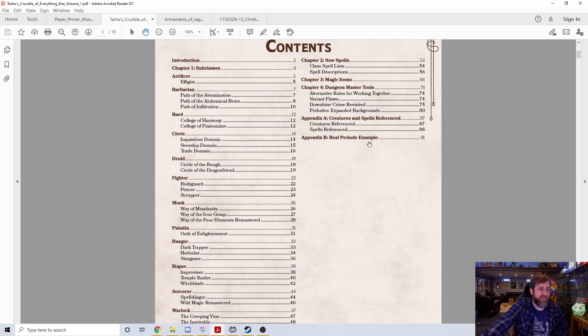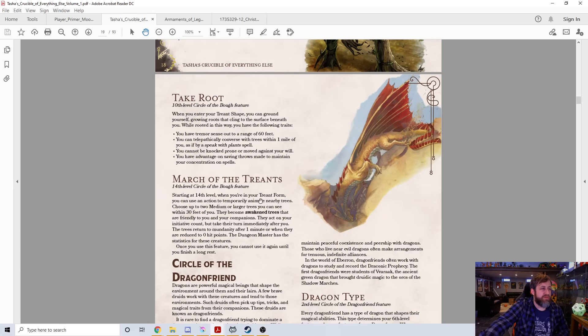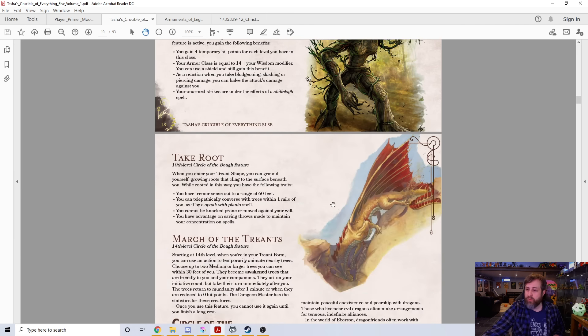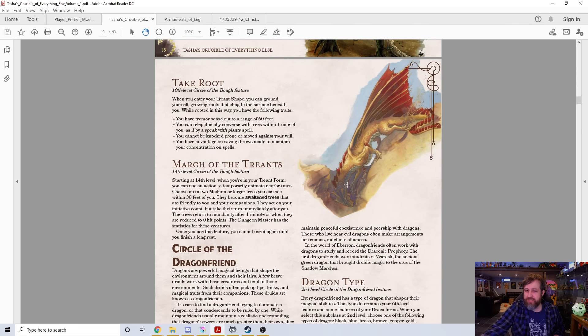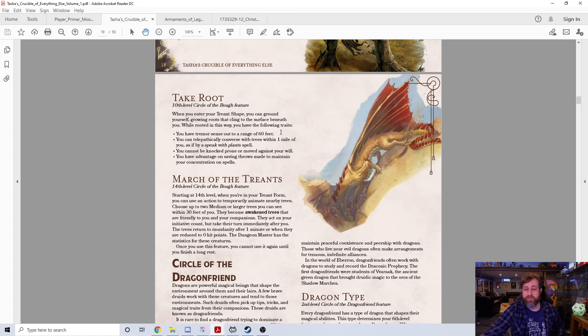I figured I could take a look at probably one or two of the subclasses, maybe a spell and some magic items, and then we'll move on. So we're going to jump ahead to the Druid, because I actually really like both of these Druids a lot. The first one I'll talk about is called the Circle of the Bough — this is a sort of plant Druid, which is something we don't really have a good version of. We don't have a plant mancer or plant master in 5th edition, and this is kind of giving that option.